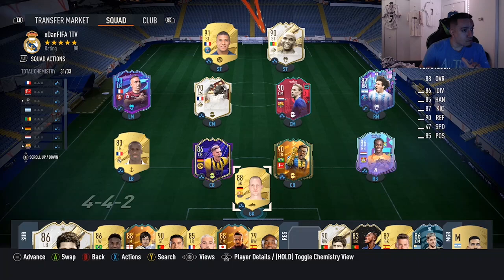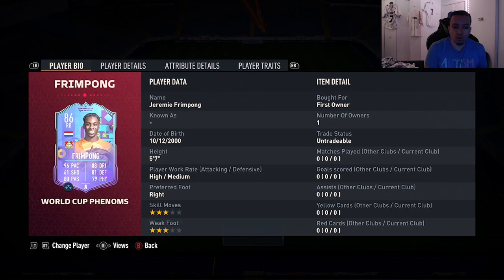Yo YouTube, welcome to another video. Today we're going to review the 86-rated Frimpong. EA decided to drop a new promo called World Cup Phenoms — pretty solid cards in my opinion, like the Militao card and Bellingham. But they dropped a really good SBC as well.